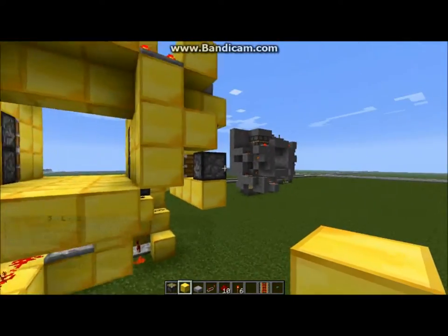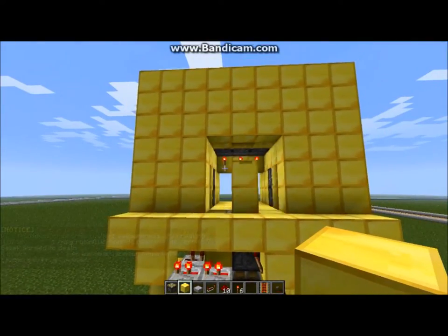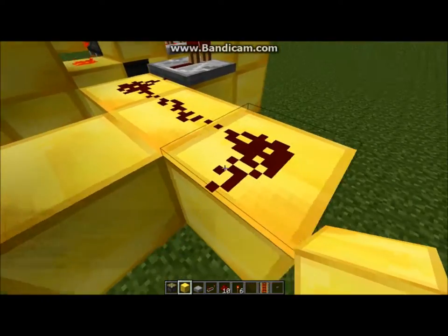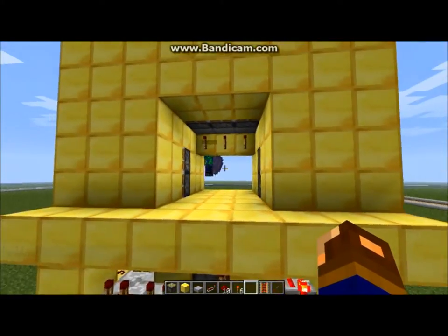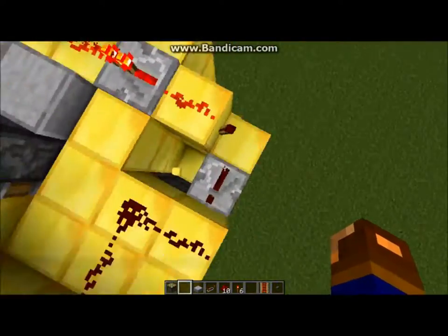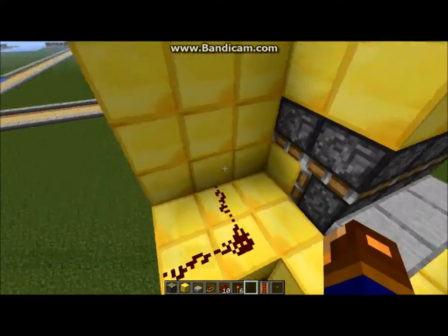This is the completed door, compared to the other one. The other one was faster, but it's much more complicated. It depends on which one you prefer. You can install this any way you want - in like a cave. I try to make it as compact as possible, but it's quite huge. It's significantly more compact than the other design, but significantly slower.